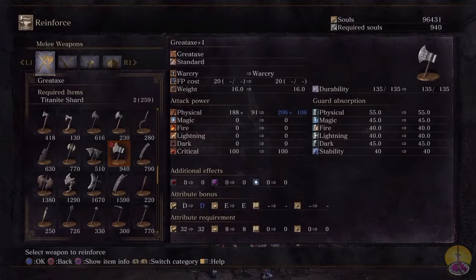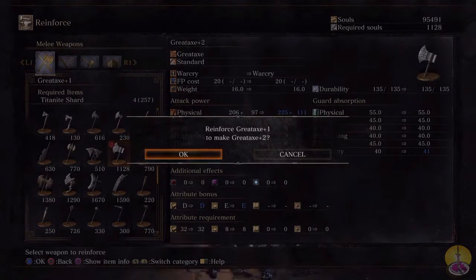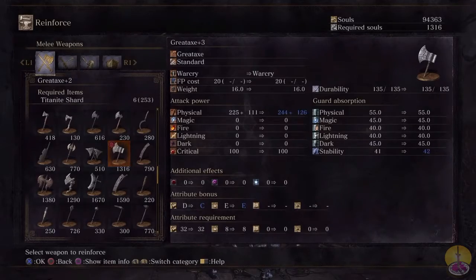This weapon does require a titanite chunk to upgrade, which is good. With every upgrade you get quite a few points out of it — systematically around 15 to 20 points per upgrade, so that's a lot. And the scaling bonus went to a C for strength, which is nice. So yes, you get a lot of power out of this from upgrades.